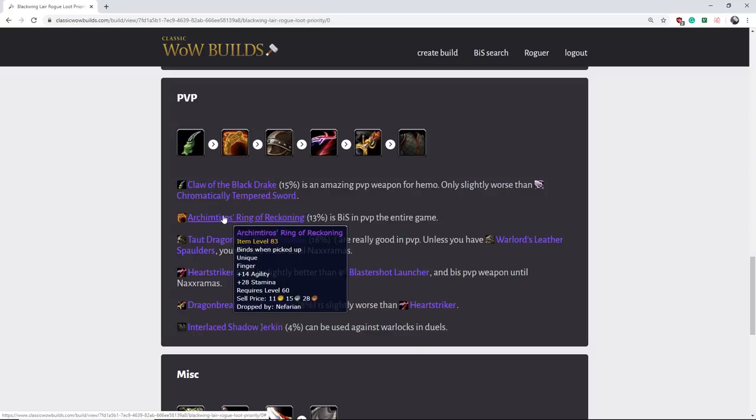This ring is actually insane — it's the best in slot PVP ring forever. You will use this ring for all of Classic. It has a ton of stamina, and for that reason it is the best ring. So if you're a PVP rogue, keep an eye out for this thing. It does drop from the final boss and it's not the greatest drop rate, but it's a great ring.